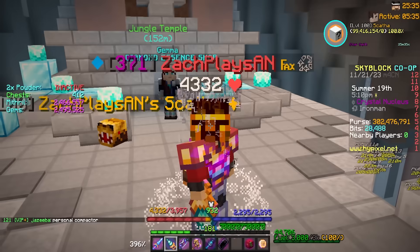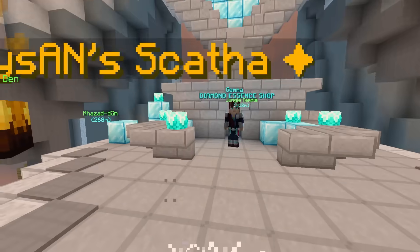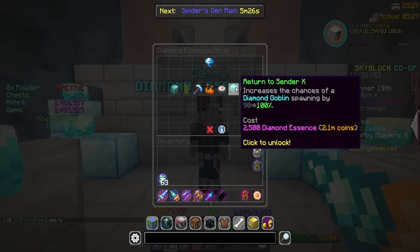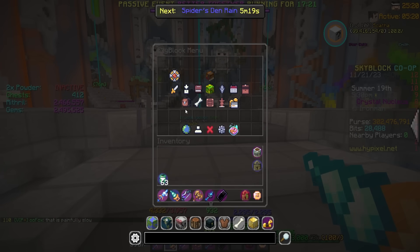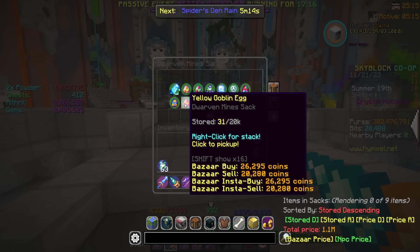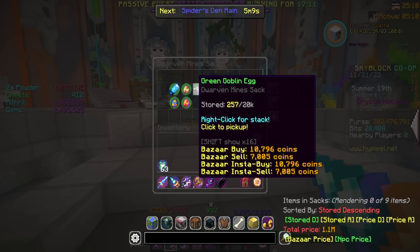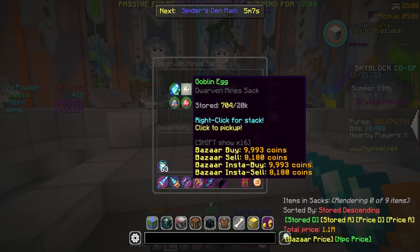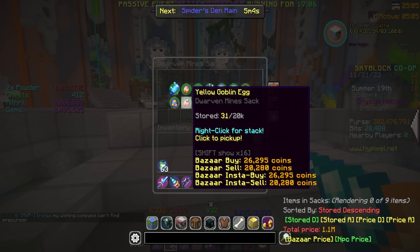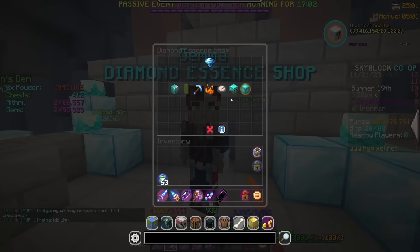We are powder grinding today, but for other things as well. We need about 700 more diamond essence to max out Return to Sender, which increases the chance of a diamond goblin spawning by 100 percent. Some goblin eggs have higher chances of spawning golden or diamond goblins, and I want to take advantage of that — I do not need 257 green goblin eggs or 700 regular goblin eggs — so we're going to use some of them today.